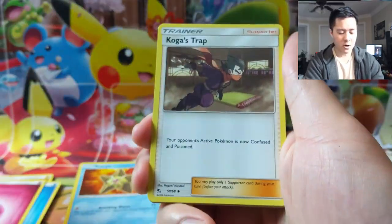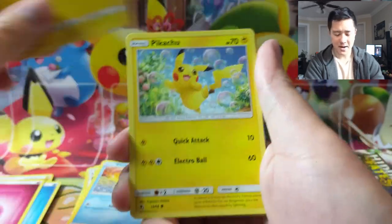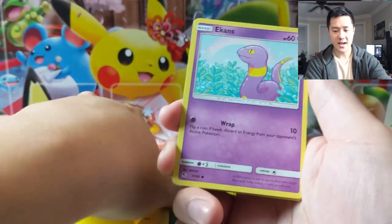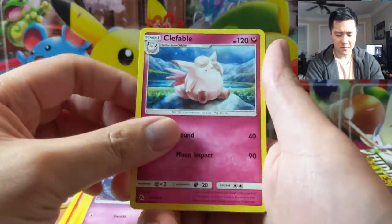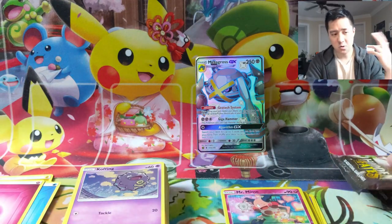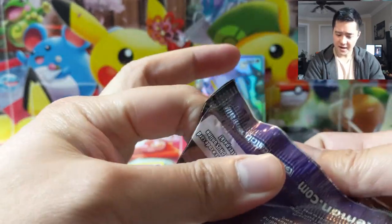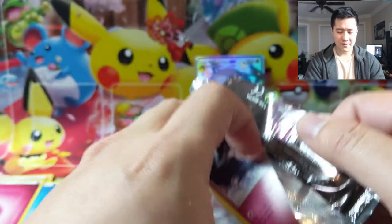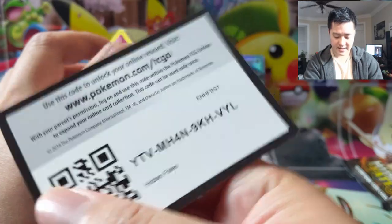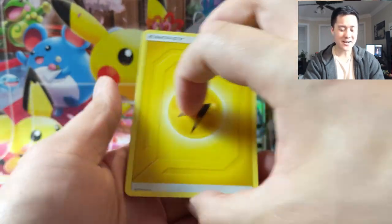In the last video we opened one of the medium premium boxes featuring the gold Solgaleo, Lunala, and shiny Rayquaza. I was initially overly critical of that product, comparing it to the super packed one. Thinking about it more, if I compare these two, I would actually say that one is better of the two. The box we just opened was amazing — we got so many hits. If you haven't seen it, I definitely recommend you check out that video.